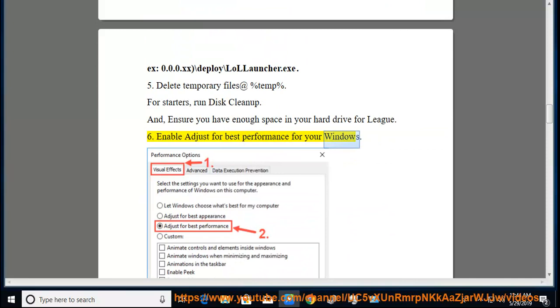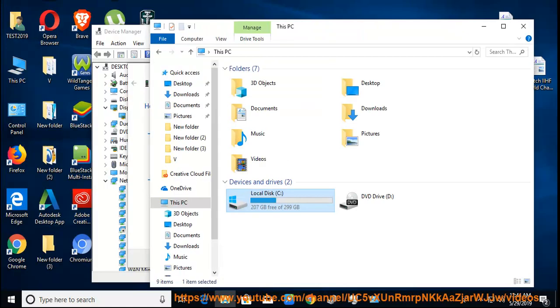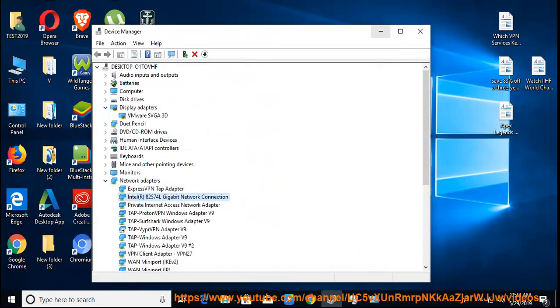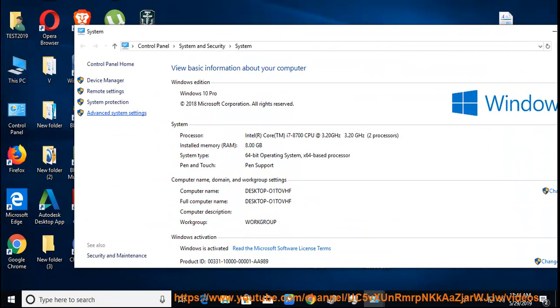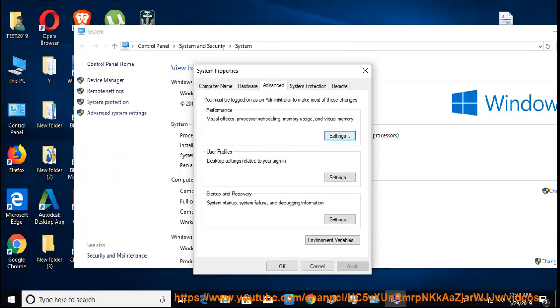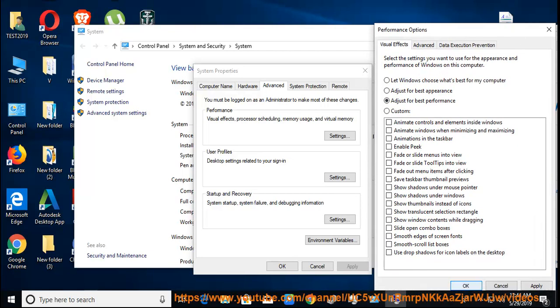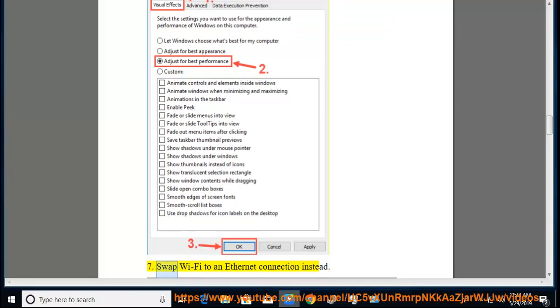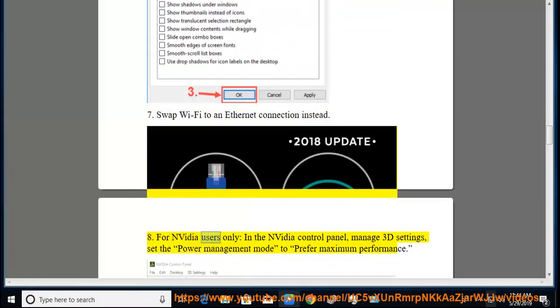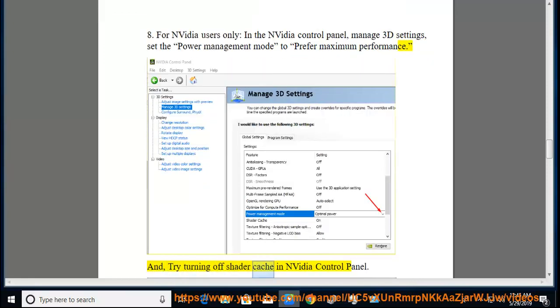Enable 'Adjust for best performance' for your Windows. Swap Wi-Fi to an Ethernet connection instead. For NVIDIA users only, in the NVIDIA Control Panel under Manage 3D Settings, set the power management mode to prefer maximum performance. Also try turning off shader cache in the NVIDIA Control Panel.